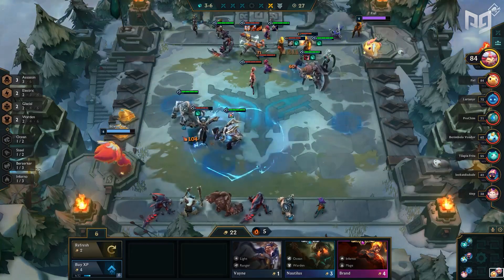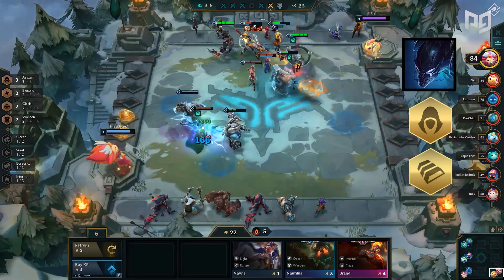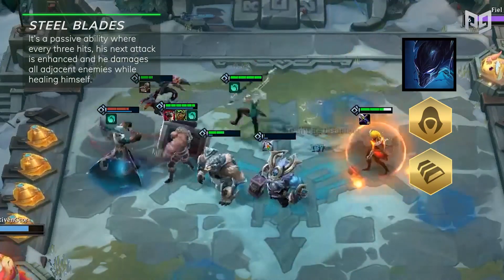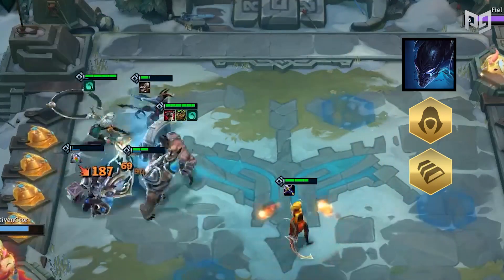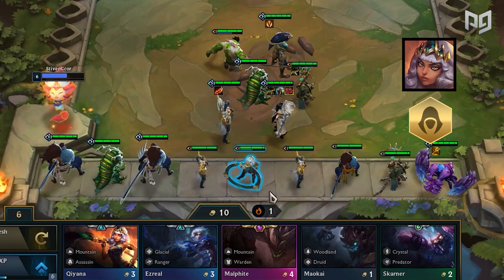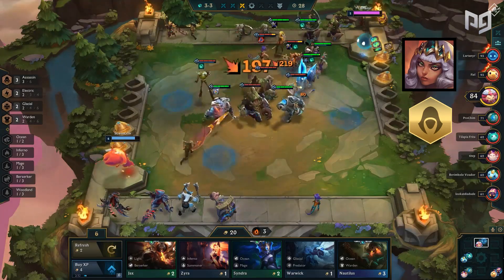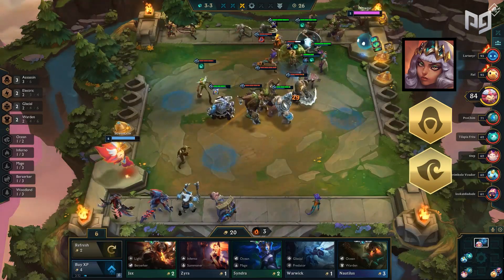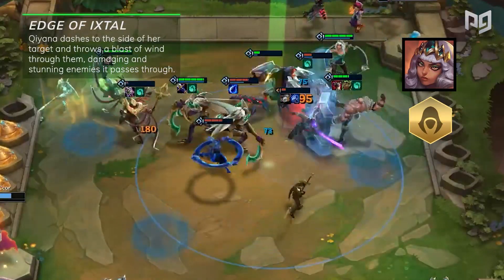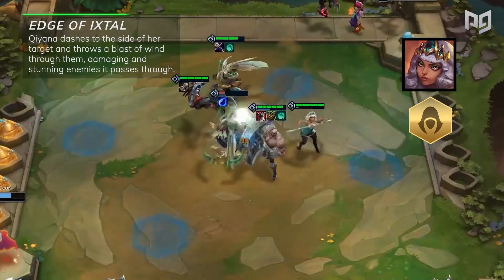Do you guys miss our assassin champions? Because next is Nocturne and Qiyana. Nocturne is also a steel unit with the ability Steel Blades — a passive where every 3 hits his next attack is enhanced, damaging all adjacent enemies while healing himself. On the other hand, Qiyana has the chance to be many different elementals depending on chance. Her synergy is determined by the new TFT Elemental Hexes. Every game there's a chance for the hex to be Cloud, Inferno, Mountain, or Ocean, which will also determine her trait. Her ability is Edge of Ixtal — Qiyana dashes to the side of her target and throws a blast of wind through them, damaging and stunning enemies it passes through.